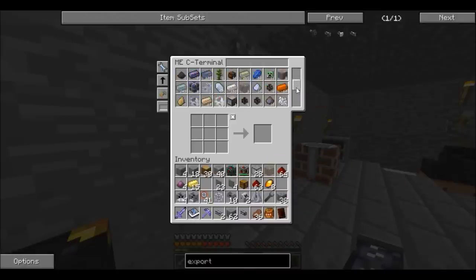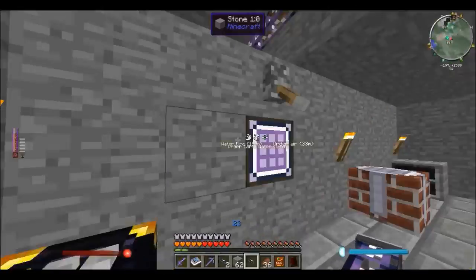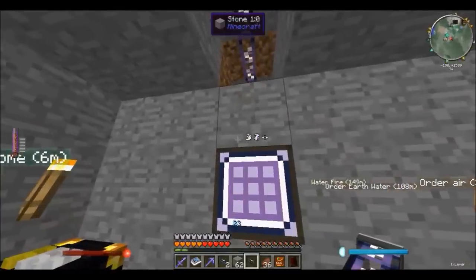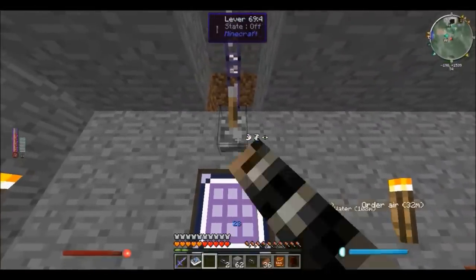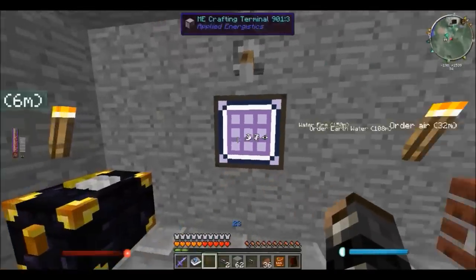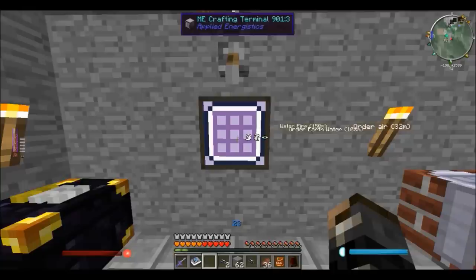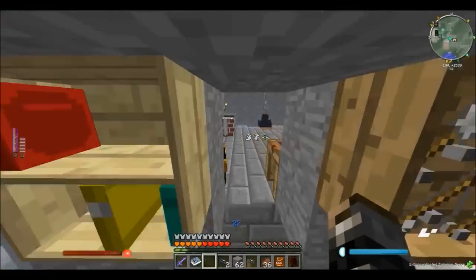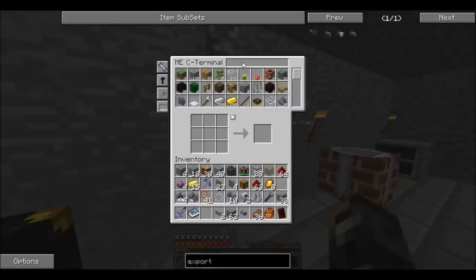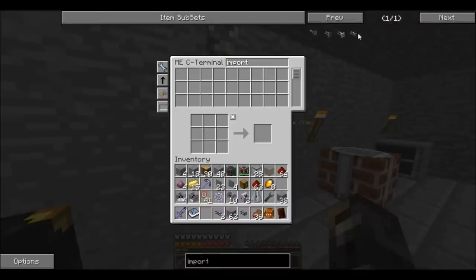I might move the normal terminal up here to be perfectly honest. Now that I have the dark cable there, if it doesn't have a redstone signal it will just be off. This is everything — all of my items in here, and all the chests upstairs will still be there. All I need to do is set up an import bus. A basic import bus will do.